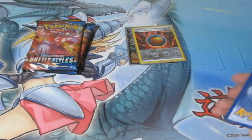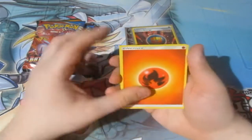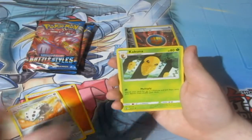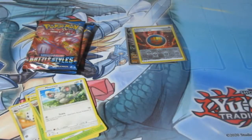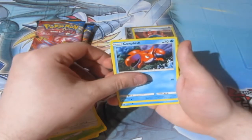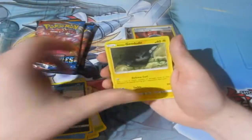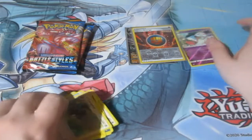Here's your code — and it's gone. One, two, three, four — let's have a look. Fire Energy, a Larian, Kakuna, Minccino... so much falling from the sky. We've got a Corphish, Shellos, a Reverse World Minccino, and a normal rare Starraptor.